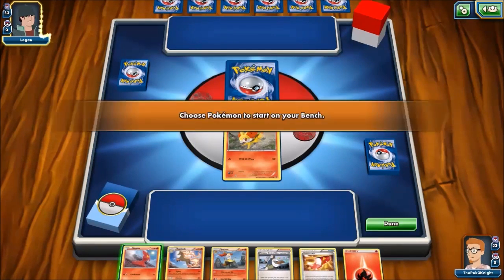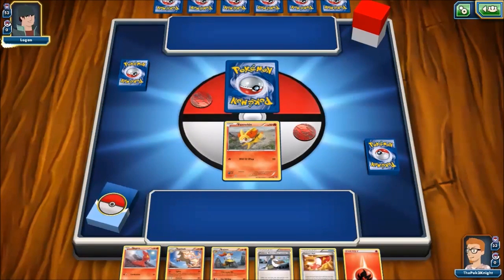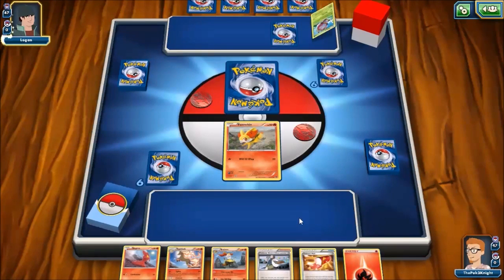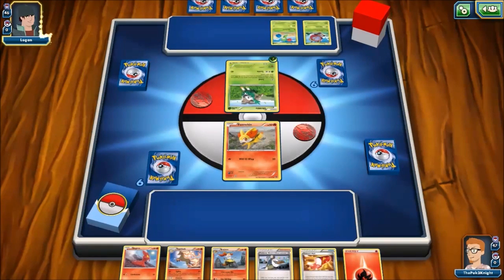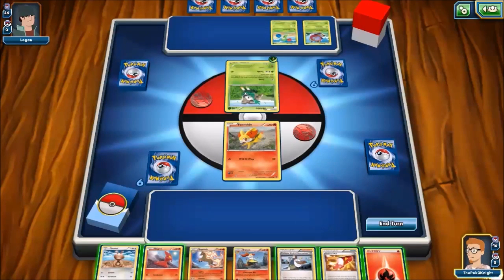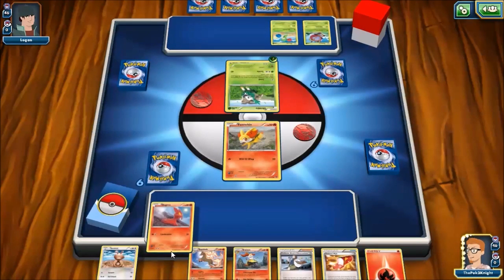I think let's try and get Delphox out. Let's make that our goal for this. So we've got Entei out — let's get Delphox. And then I think we are pretty much set.